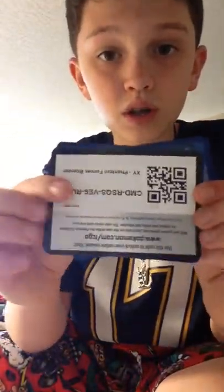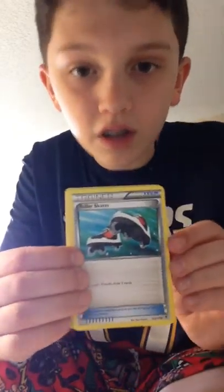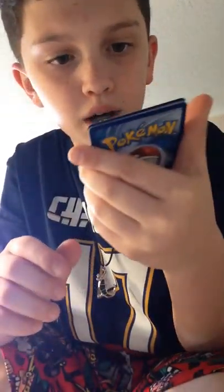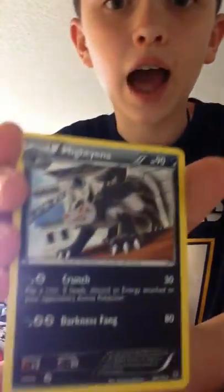Now we're going to open Phantom Forces. Here is the code. Starting off with Roller Skates, Dimension Valley, a sick Pharaoh, Joltik — did you see that Joltik? — Yanma, Gulpin, Sparrow, a complete evolution thing, Mauna, a Shandler — that is so sick — and finally a Mightyena. That is a pretty sick card. So that was our Phantom Forces pack.